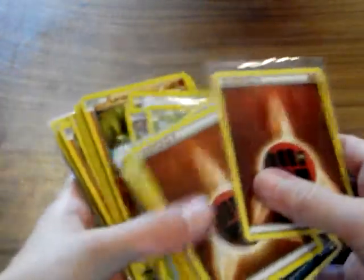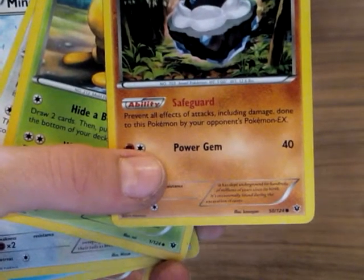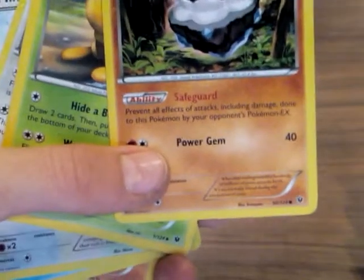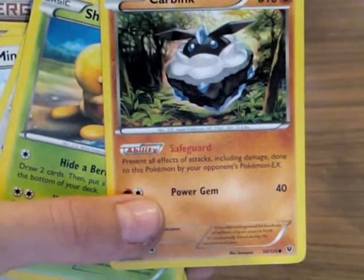I just flipped through this — I guess I have a lot of energies. I'll just show you the major cards. This Carbink is a really good one. Let's see if it focuses. Prevent all effects of attacks — including damage done to this Pokemon by your opponent's Pokemon EX.